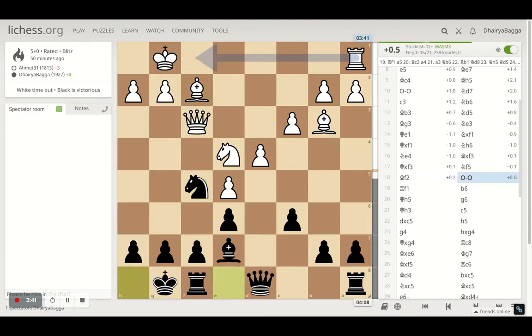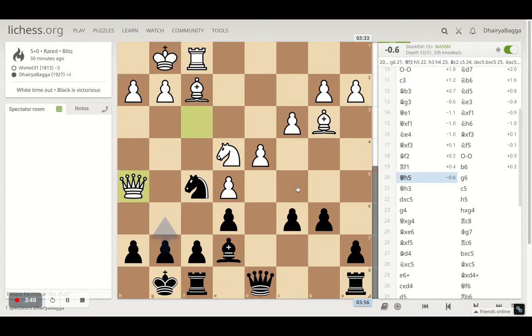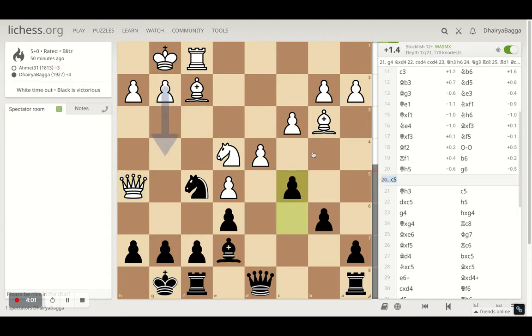Opponent goes back with bishop to f2, I castle, opponent gets the rook onto f1. I played b6, the idea being to go for the pawn break eventually. Opponent gets the queen to h5 and I had to play g6, which I do. If I don't, there are a lot of threats that can happen.